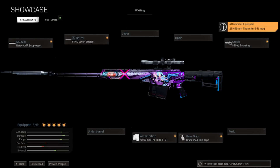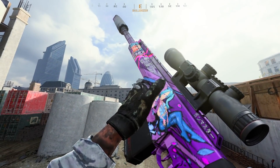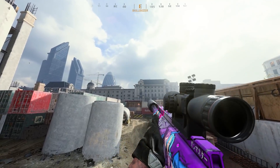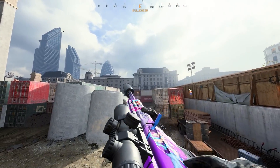At number two: the Rytec AMR with the Rytec suppressor, F-Tac Seven Straight barrel, granulated grip tape, Stovall tack wrap stock, and thermite rounds. It's a gun people dismiss due to the painfully slow handling speeds. The HDR is a fantastic sniper — probably the best long-range weapon in the game — but the Rytec has serious strengths worth entertaining. Thermite rounds deal the base damage of the Rytec plus apply a burning effect, making one-shot kills extremely easy. Headshots insta-kill, chest shots with thermite rounds are almost an insta-kill, and thermite rounds absolutely decimate vehicles, making it easy to blast helicopters out of the sky. The downside is handling speed, but if you want something that does the HDR's job arguably better, the Rytec may fit that bill.